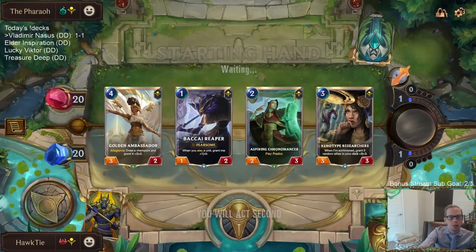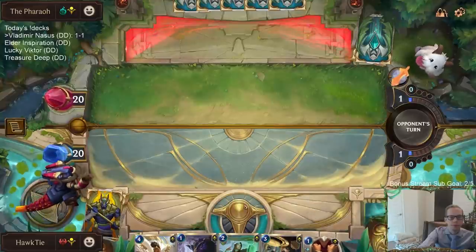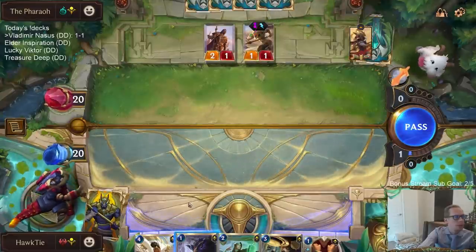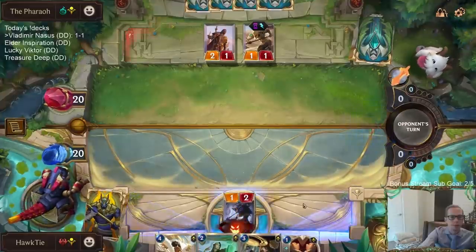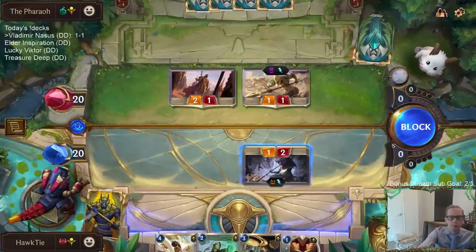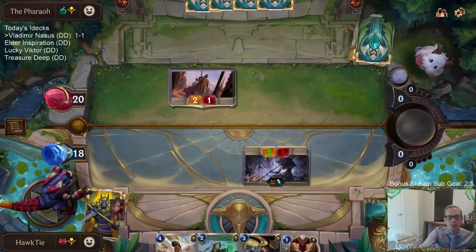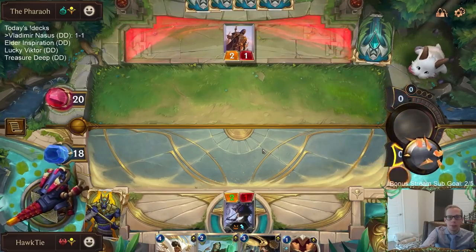Let's keep one, two, three, four - see what we see. That's a little bit of a different matchup, not Lucian this time, it's still Azir but they're Shadow Isles so they got Hecarim and they're going with some different ephemerals.